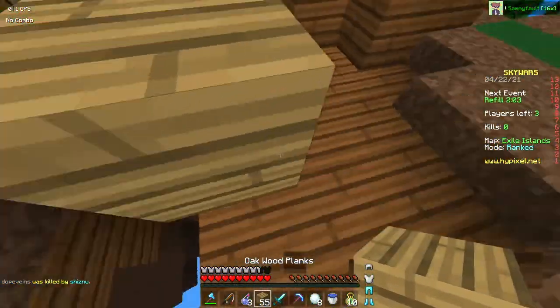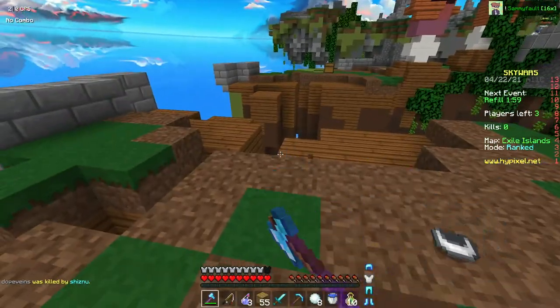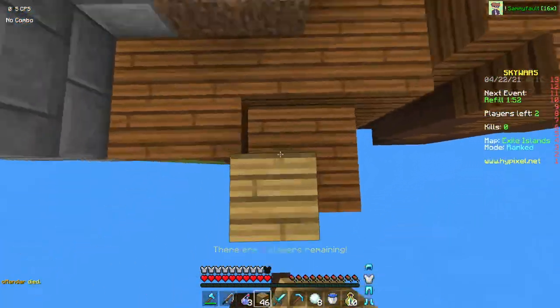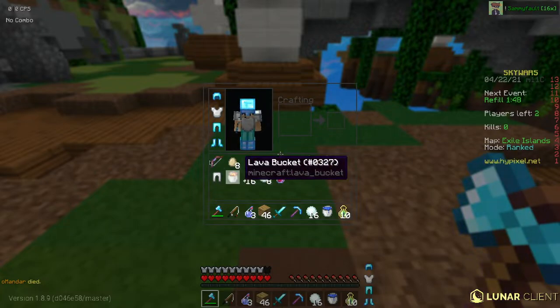Basically, Armagon's reasoning is that Dream developed a muscle memory for crafting — in this case, boats — in one direction, making the left-to-right crafting during the fall very suspicious. That's all I really have for this video. I know it was kind of short, but if you enjoyed it, make sure to leave a like and subscribe, and I'll see you guys in the next video. Goodbye.